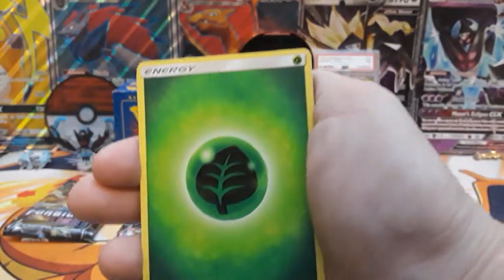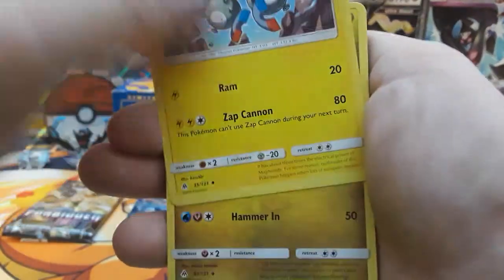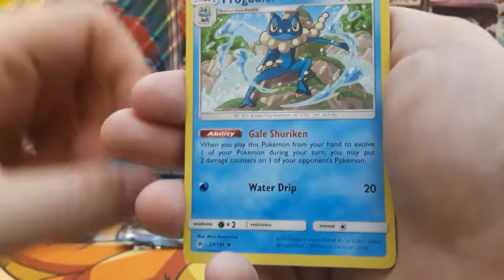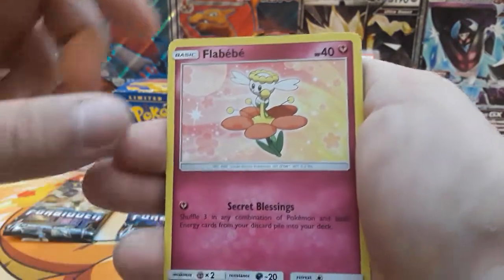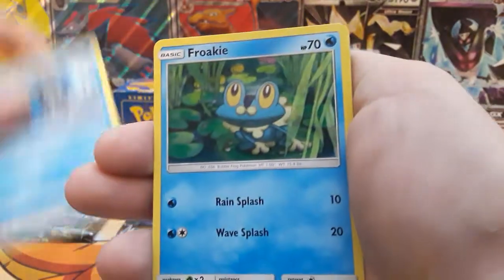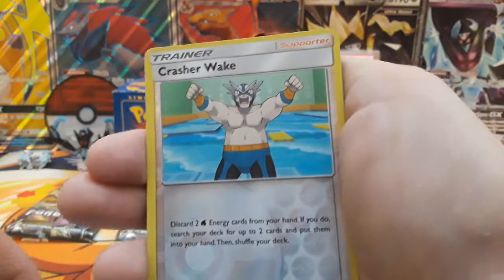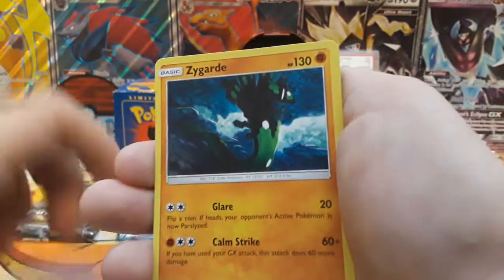Next pack we have a Beef Energy — Magneton, Slick Goo, Frockadier, Binacle, Flabebe, Krogan, Klauncher, Frogey. Krasher Wake is our reverse and then our rare is a Steelix Nine Holo.